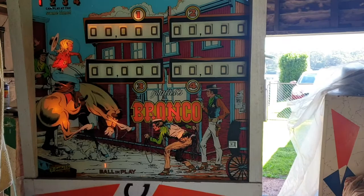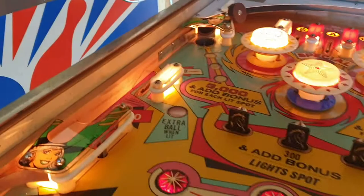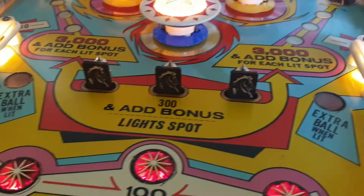Here we are in the Goat Shed this morning with a Gottlieb Bronco. I just want to explain the way the system works for the extra ball. On this game you have two extra ball lights on the playfield, and of course you have the drop targets in the middle.